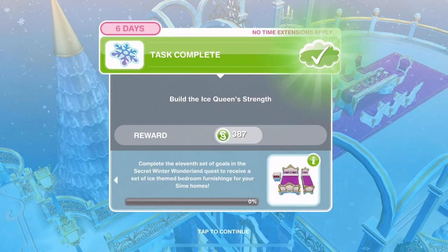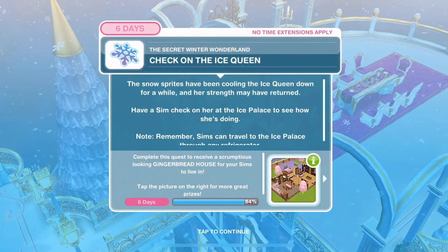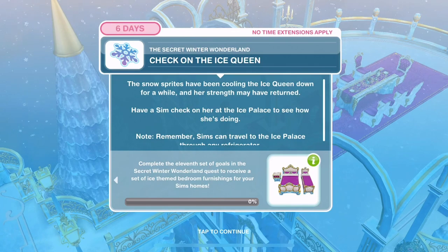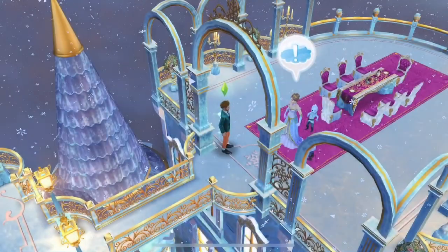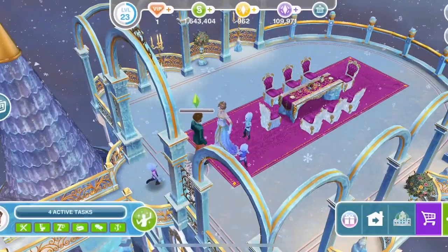Now we're going for bedroom furnishings - we're 84% done. The snow sprites have been cooling the ice queen down for a while and her strength may have returned. Have a Sim check on her at the ice palace - click on her and check for one minute. She looks okay and happy.